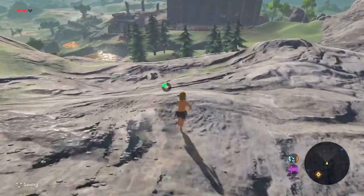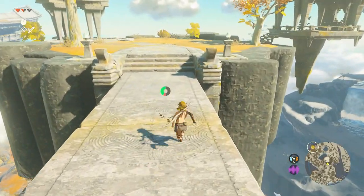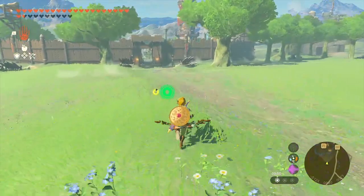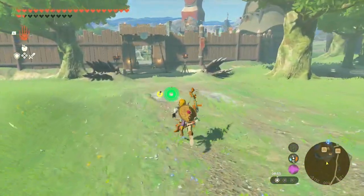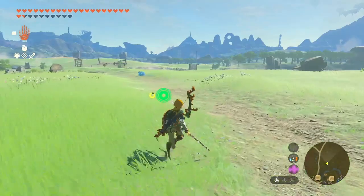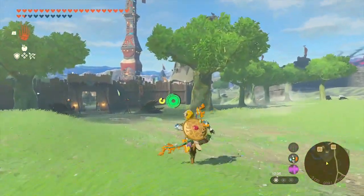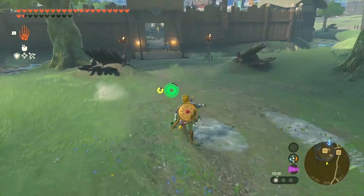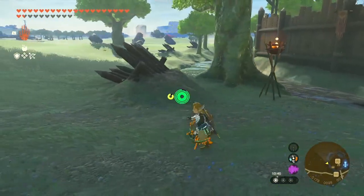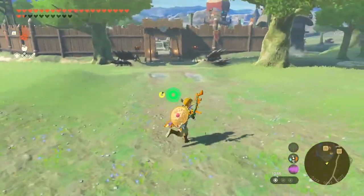In Breath of the Wild the most well-known glitch was whistle sprinting as it was so simple and made travelling just a little bit faster. In Tears of the Kingdom they removed this glitch and actually punish trying to do it by making your stamina decrease faster than just holding the button. Now we have several alternatives that aren't as good or easy but are still better than just running normally. The discovered alternatives are bow sprinting, throw sprinting, crouch sprinting, and even a mixture such as crouch throw sprinting. To perform the bow sprint, tap B then ZR to sprint and then cancel the sprint by pulling out the bow. This doesn't use stamina, so these glitches will get used quite a lot in speedruns and casual playthroughs.